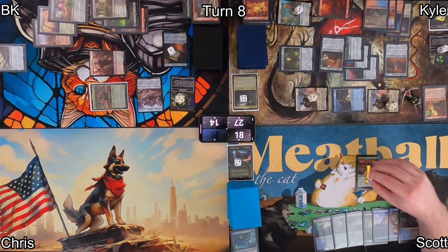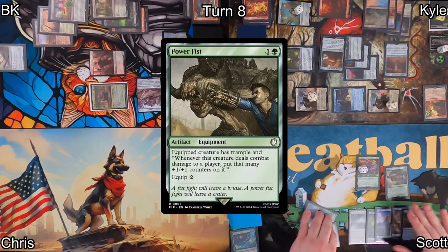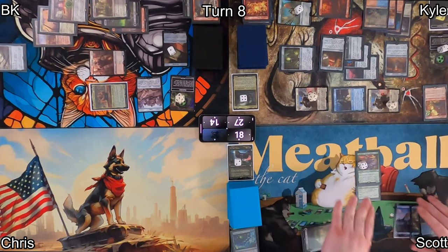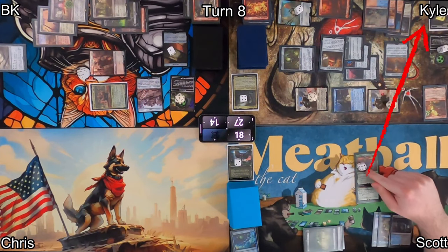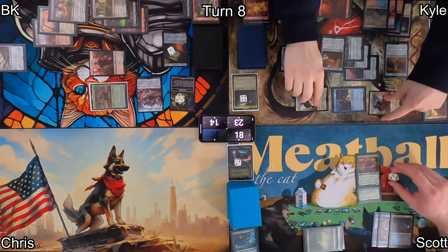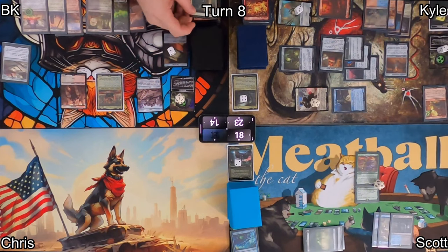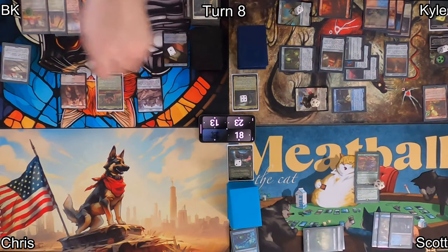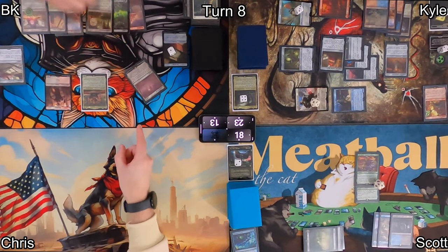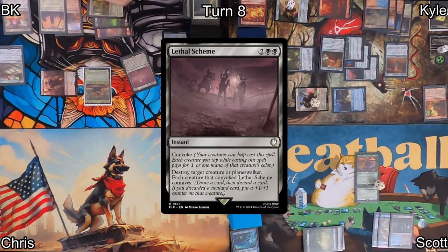Kyle passes, and on Scott's upkeep Lily triggers — he doubles her plus one/plus one counters. He draws and plays Power Fist, equips it to Lily giving her trample and the ability to gain more plus one counters. He swings at Kyle with his vigilance creature, takes his beats, and Lily gets bigger. Scott passes. On my turn, I draw and pitch one card to the bin — it's a non-land, so I lose my rad counter and a life.